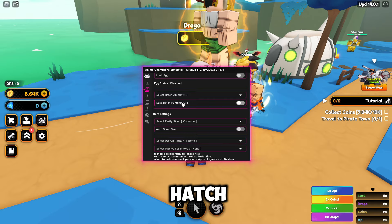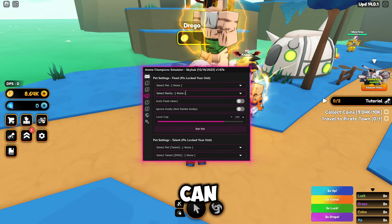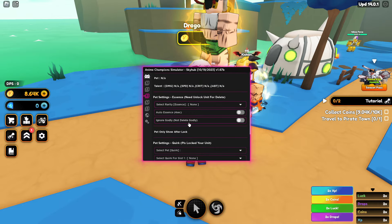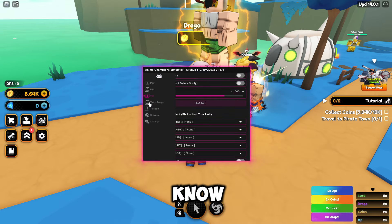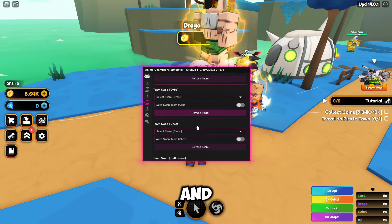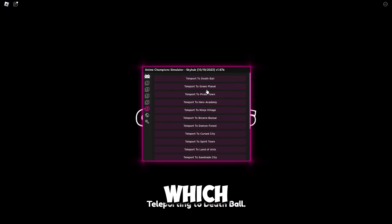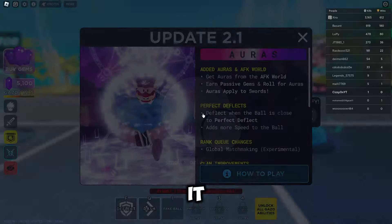In the pets tab you've got pet settings where you can select pets, auto feed them, put talents on them, and set quirks — all different stuff, so go through and do what you need. There's also team swap, so you can auto farm team swap, auto farm team swap raid, and access the tower, orbs, and chests. Finally, there are teleports which take you to the different maps, and as you can see it took us in here.